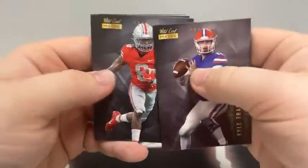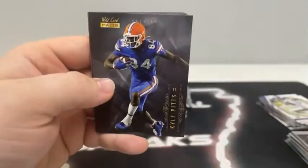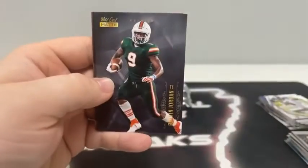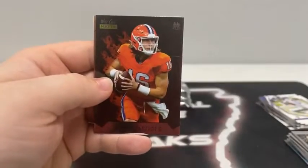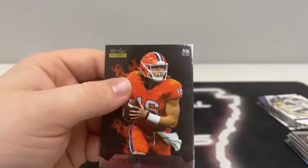We start with Kyle Trask, Trey Sermon, Jaylen Waddle for Miami, Terrace Marshall, Kyle Pitts covering up Felipe Franks, Amari Rodgers, Brevin Jordan, a Rookie Heat of Trevor Lawrence, and a Weekend Warriors of Rashad Bateman. We'll sleeve and top load our first Trevor Lawrence of the break for the Jacksonville Jaguars — a nice Rookie Heat insert.